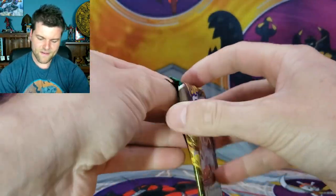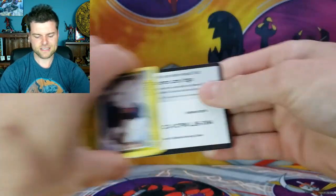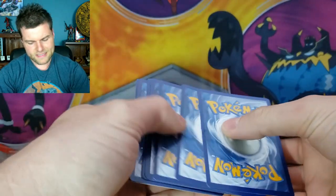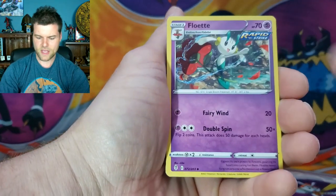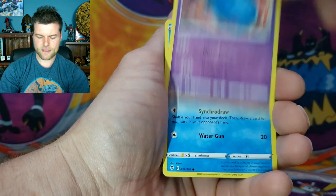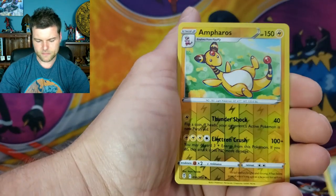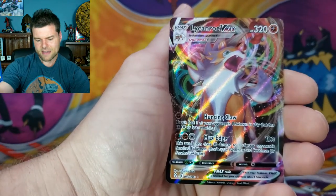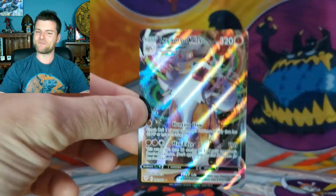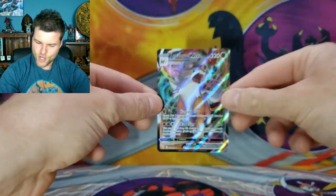First pack of the night — can we get something awesome? Here's the first code card, we're fired up and ready to go. We've got Energy, Floette, Baldor, Aromalady, Dino, Mareep, Wobbuffet, Lobdisc, Dwebble — and we got a Lycanroc VMAX! That is the first pack magic for the night — we have pulled a VMAX. Haunting Claw, Max Edge — you are going center stage. The concert has started!